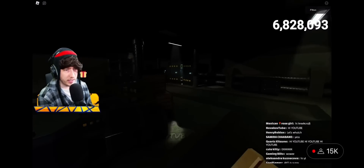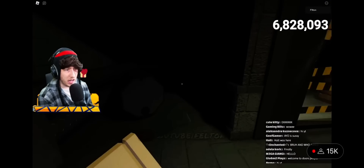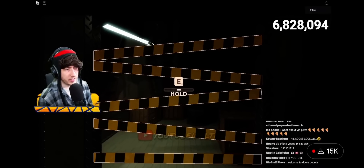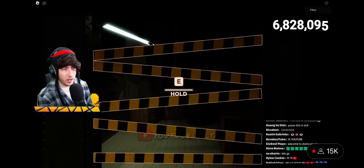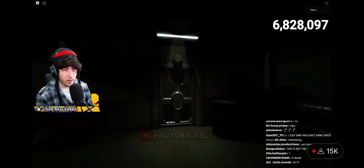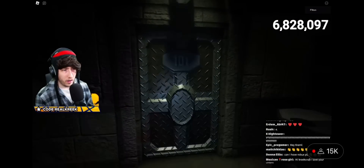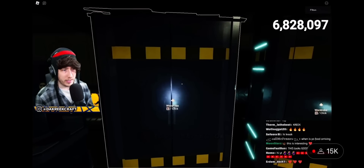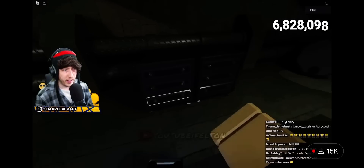That's the elevator that comes down, so I'm guessing that's where the elevator fell. You need scissors for this, I think. Yeah, you aren't holding anything, so we have to have scissors to cut that - we've got to get scissors somehow. Those are the new closets. It's even got the little pop-up thing.